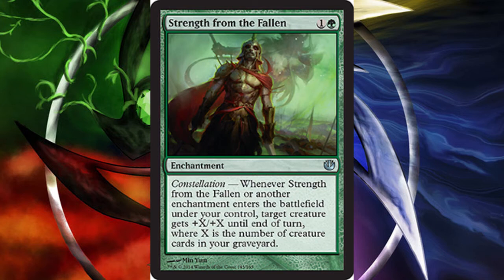With dredge decks being what they are, you definitely have tons of creatures in your graveyard, and putting Strength from the Fallen on the battlefield is just so much more value. Especially if you are going to enchant your Herald of Torment on your creature to give it evasion, this is certainly a huge advantage for dredge decks. So Strength from the Fallen is my first favorite pick from the green card pool.